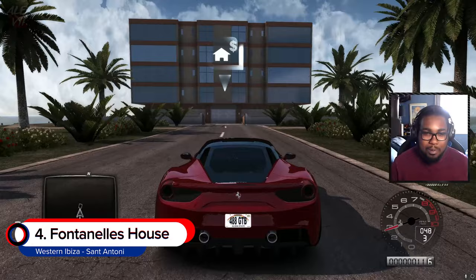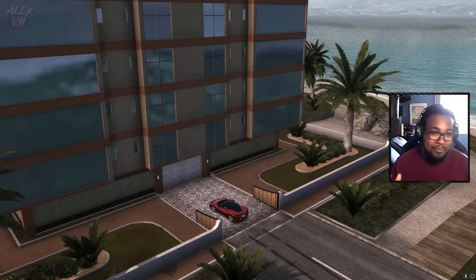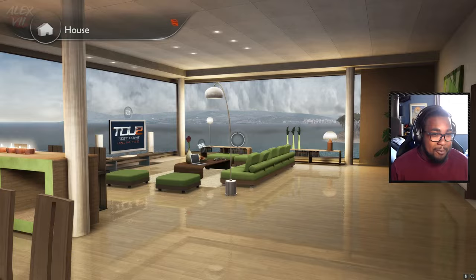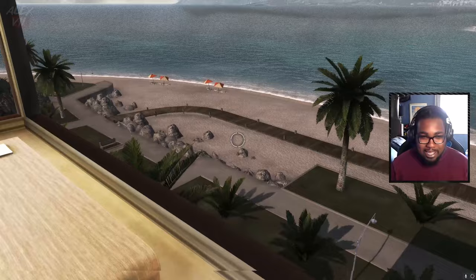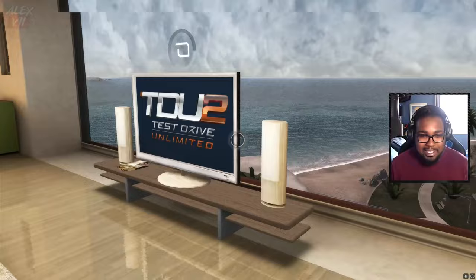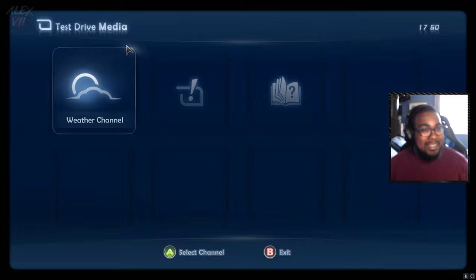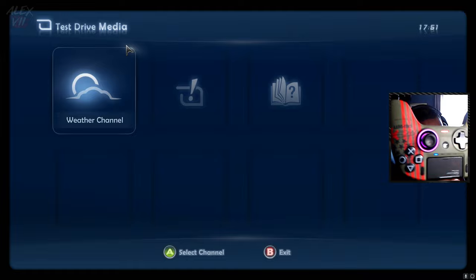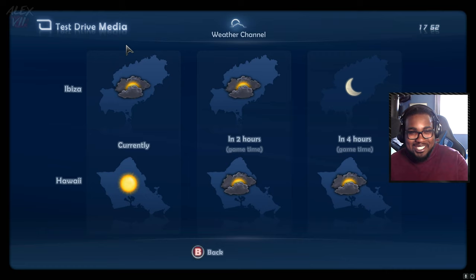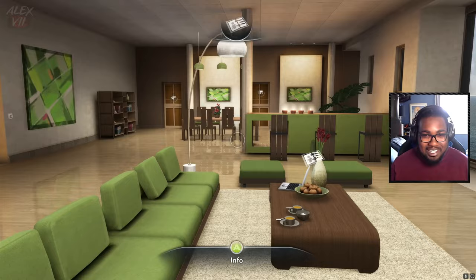Next up we got the Fontanelle's house. Welcome - the reason why it gets number four is because of the view you have of Saint Antony, which is the main city in Ibiza. Saint Antony is right over there, literally across on the other side of this lagoon or whatever you want to call it. This is beautiful. Shout out to the comfort controller HD camera, 60 frames a second - life is beautiful.